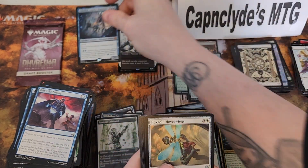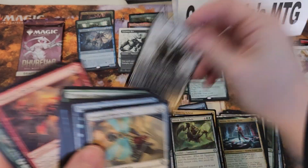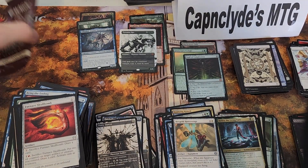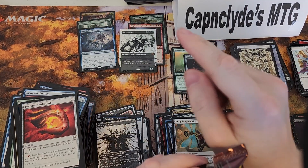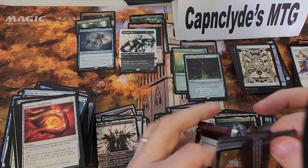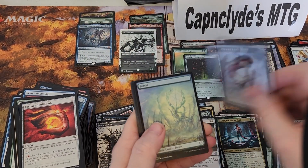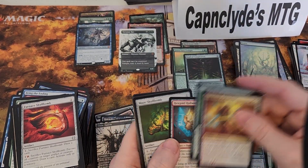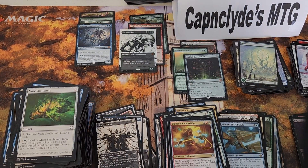Oh look at that — mythic number seven, Blue Dominus! That's sweet. So we've tied the mythic count with one pack left. Can we get to eight? Can we break the mythic count? All this with two Elish Norns and no White Dominus — very weird. It's like last time except I got White Dominuses but no Elish Norns. Alright, come on, can we break it? Nope. Looks like seven might be the max — tell me down below if you guys have got more than seven mythics in a draft box.